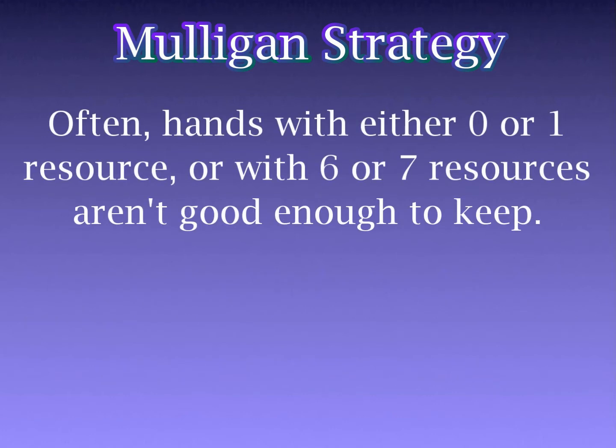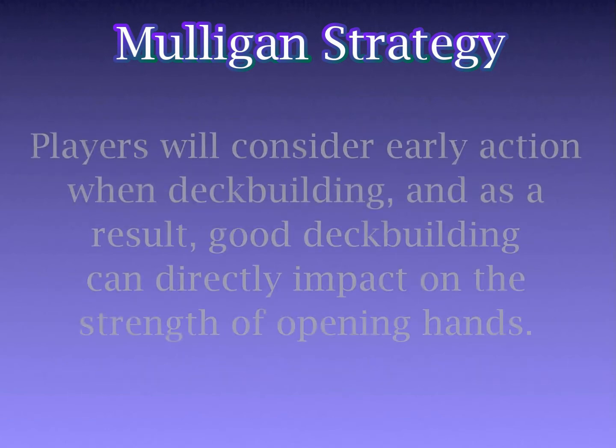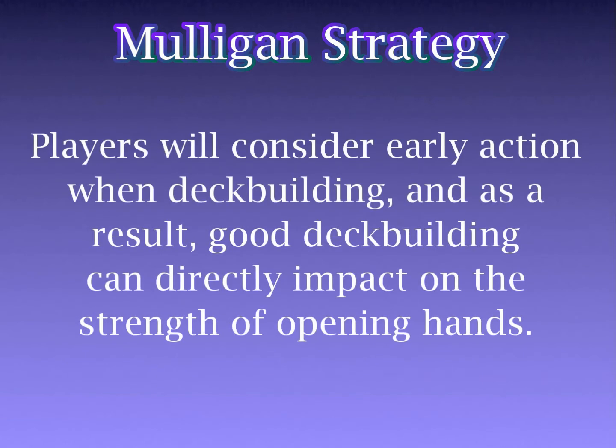To start with the very basics of strategy: hands with 0 or 1 resource, or 6 or 7 resources, are often not good enough to keep. Also, hands without at least 1 or 2 cards to play in the first 3 turns are often too inactive for the competitive environment. These are definitely not hard and fast rules, but they're a good starting point. Players often consider their chance to draw early action when deck building, which is why most decks have the bulk of their cards within the 1–3 cost range.